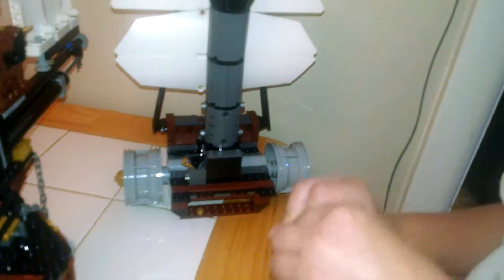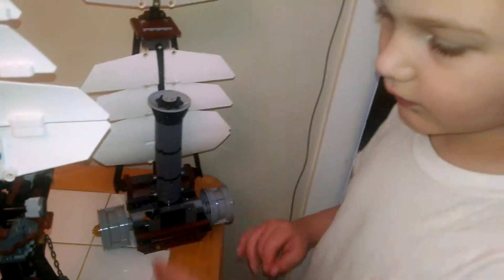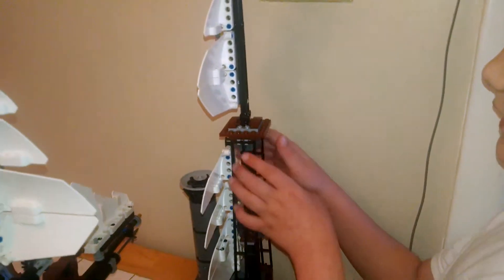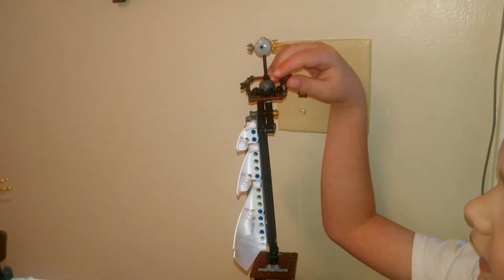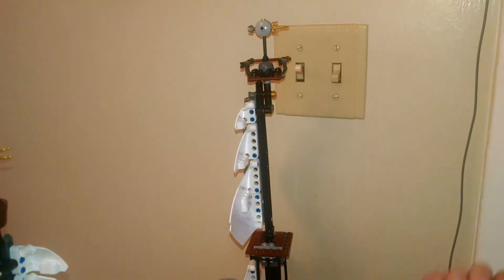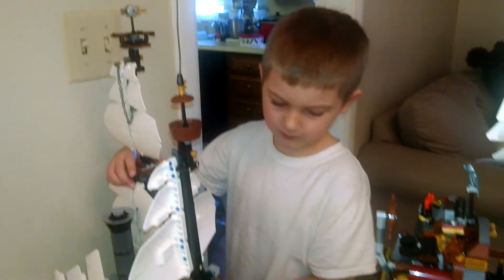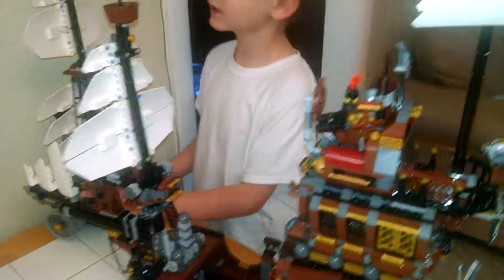Down here we have some coal stools. This is the shovel and everything else. Ladders here that lead up here — then you can climb up here. That leads to the very top, where there's another lookout area. You can put somebody up there, like Benny. I'm going to put this aside until I show you guys the rest of the ship.